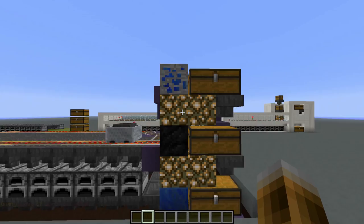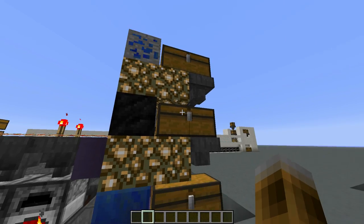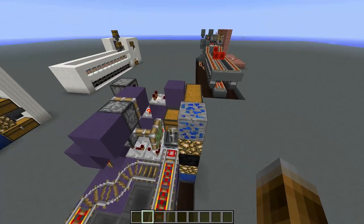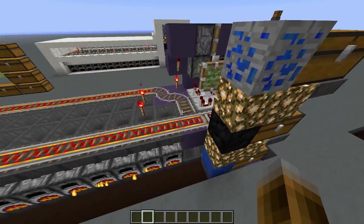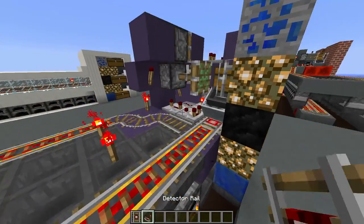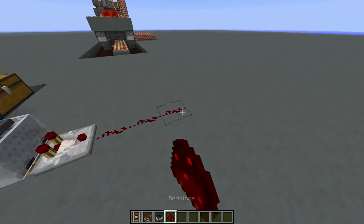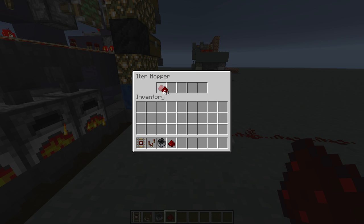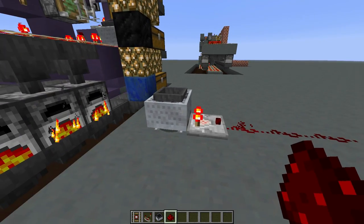At the top there is a chest where you put items to smelt. The middle chest holds fuel, and the bottom chest is the output. As soon as you put anything in the top chest, it gets filled into a hopper minecart until it hits at least 25 items, then it distributes them across the 25 furnaces. A comparator on a detector rail checks the fill state of the minecart — as soon as you put one item in, it triggers, though the detector rail doesn't update instantly.